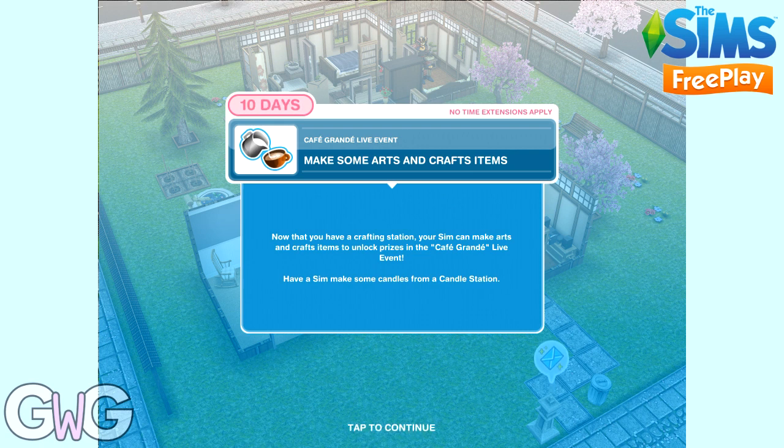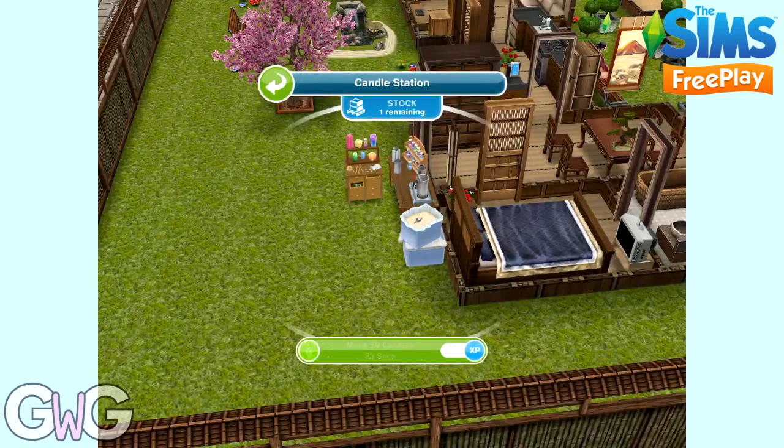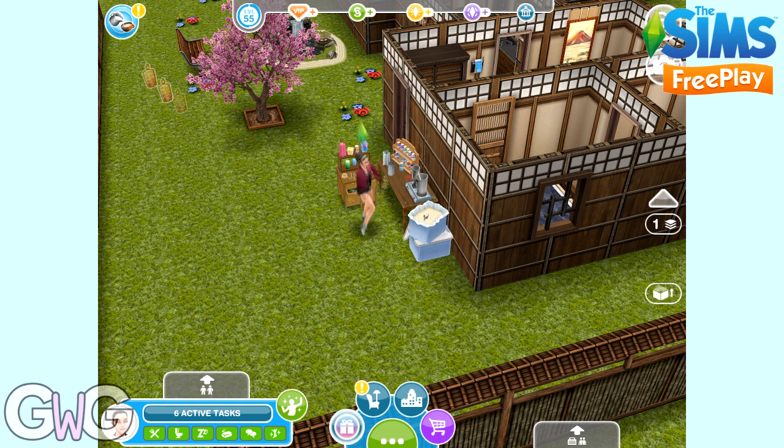Make some Arts and Craft items. Place your candle station, or go to the house where your candle station is located, click on it and select the option to make 50 candles. This will take 23 seconds. Once your Sim has finished making the candles, a candle icon will appear above their head. Click on this and it will take you to the prize progress tab in the corner of your screen.